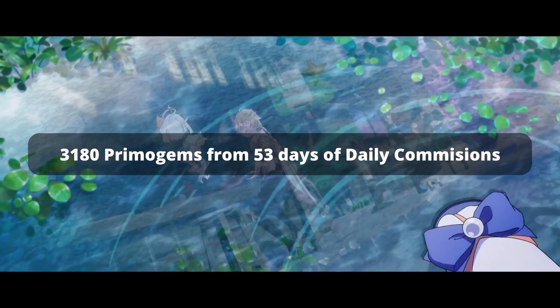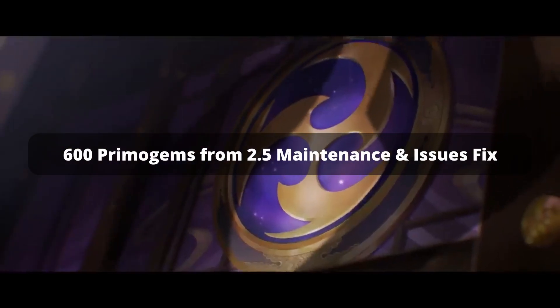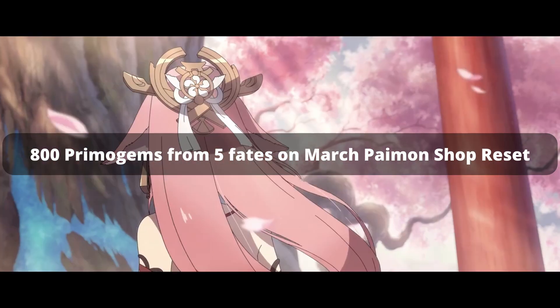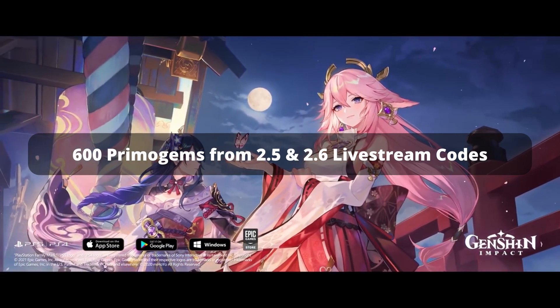3,180 Primogems from 53 days of daily commissions. 600 Primogems from 2.5 maintenance and issues fix. 1800 Primogems from 3 spiral abyss resets. 800 Primogems from 5 fates on March Paimon shop reset. 600 Primogems from 2.5 and 2.6 livestream codes.